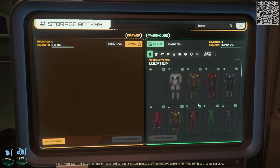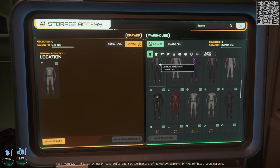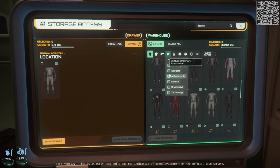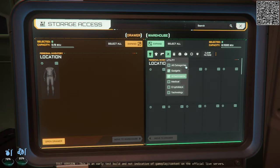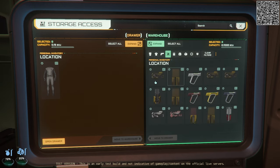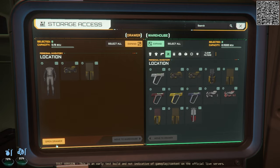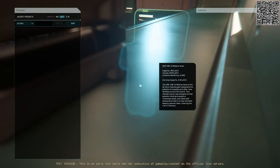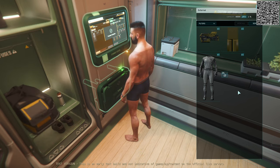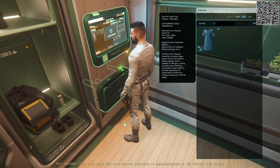I need an undersuit, so I will put the beacon undersuit on the drawer side. And I think I'm going to need a tractor beam, so I will take a tractor beam and an attachment. At this point, all you need to do is hit open drawer. I can even take out my medical gown, double click to equip the undersuit, and double click to attach the multi-tool and tractor attachment.